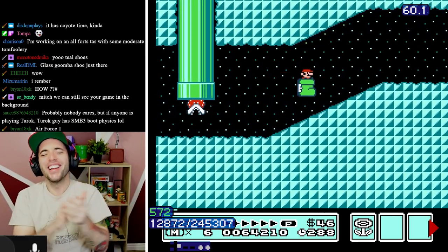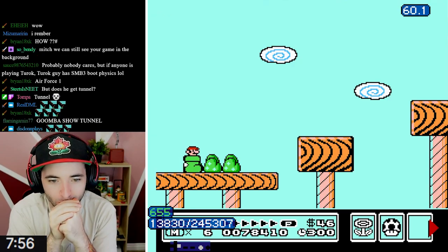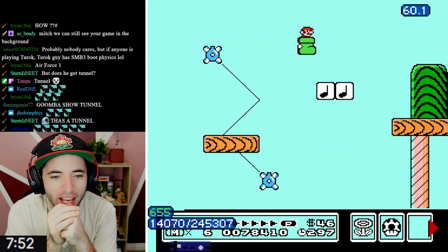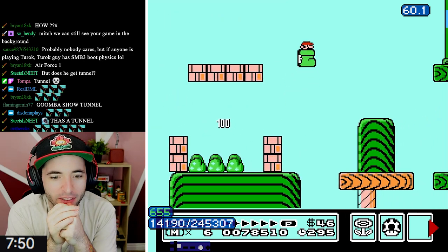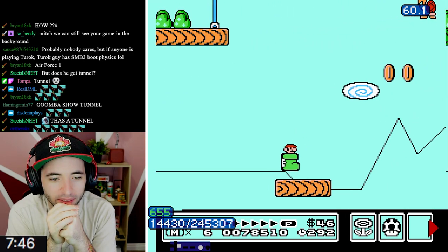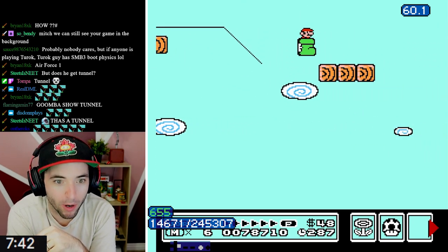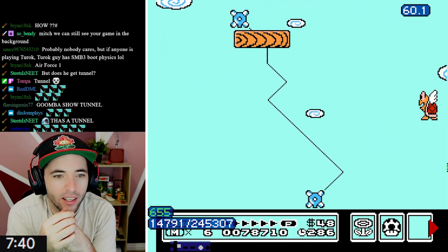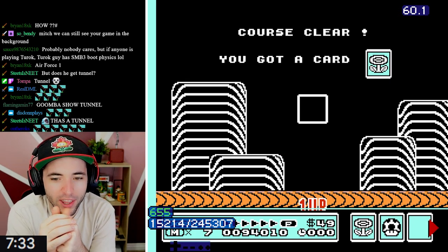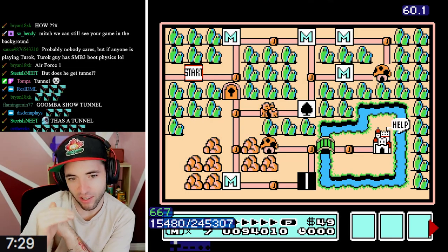Yes! The Goomba Shoe tunnel - I love it! Is Tompa going to have to do the Elevator of Shame? The Ride of Shame? So right there, that's how Tompa is able to fall off the platform and then jump - you see that? The Goomba Shoe slides. If you hold forward and then neutral on the Goomba Shoe, some momentum gets kept and it slides across the ground a little bit.